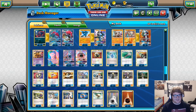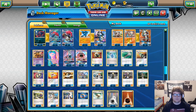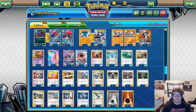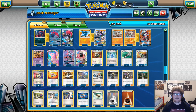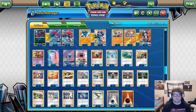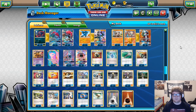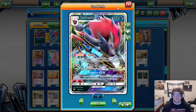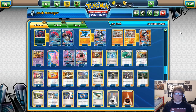Round one was a Vikavolt Bulu player. I missed Parallel City and he turned-one double Vika on me. The game was still very drawn out — he was a new player and hadn't played a single Guzma yet. We were both at two prizes when it got down to it, but I lost. Nothing you can do about a double Vika turn one.